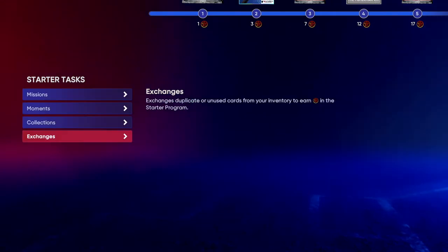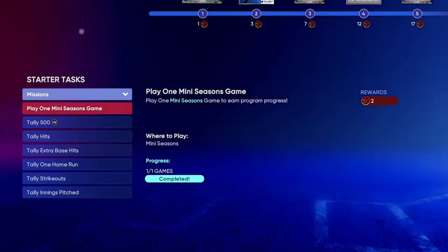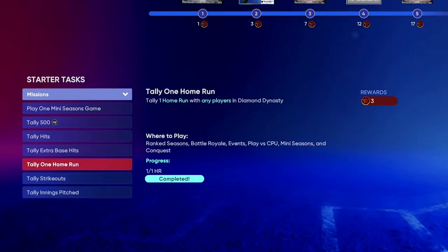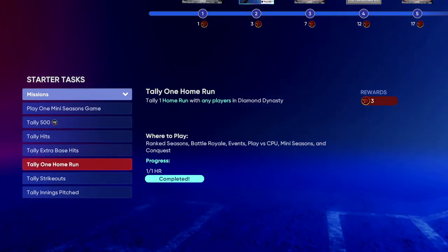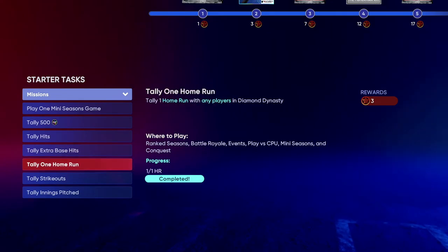That's just one star. And then after you play the one mini seasons game, you're going to get a couple of these tasks. These are fairly easy — they go as you play ranked seasons, battle royale events, or against the CPU or mini seasons. So when you do the mini seasons, you could probably get this done with it.